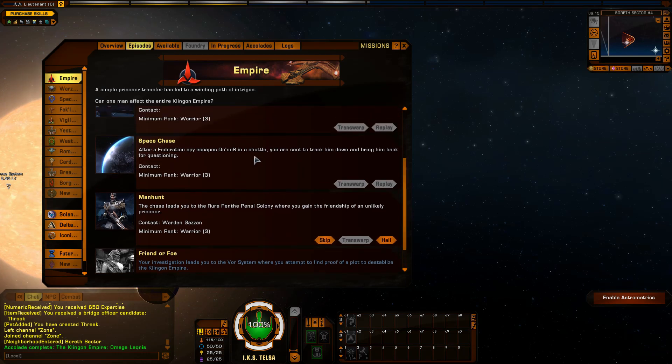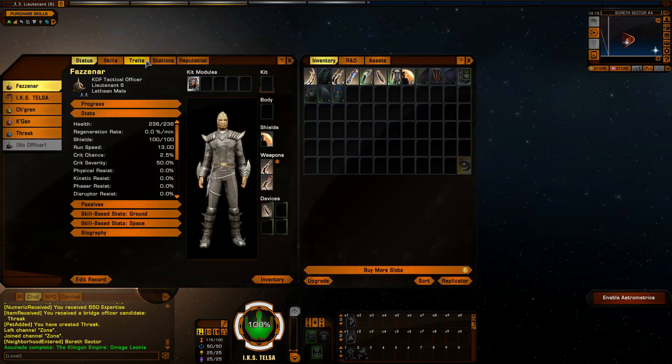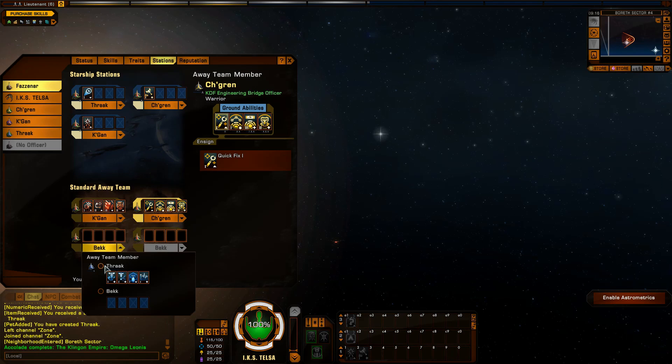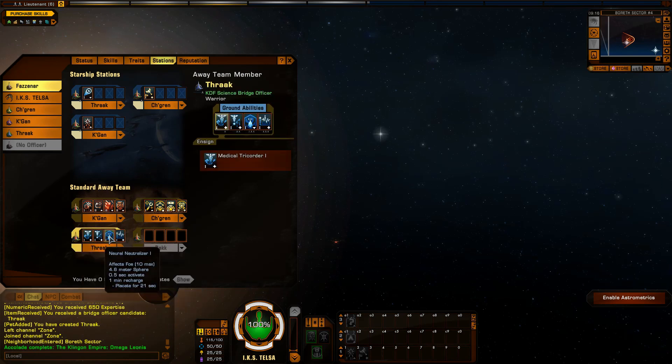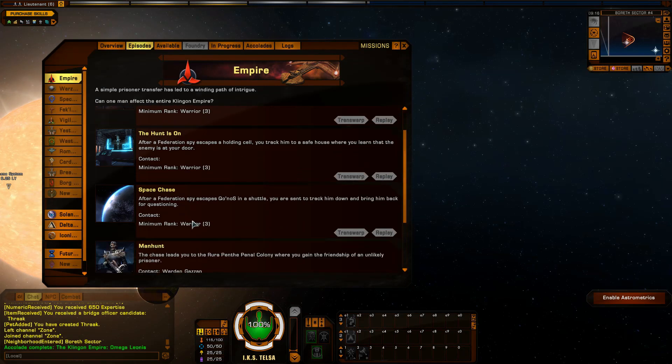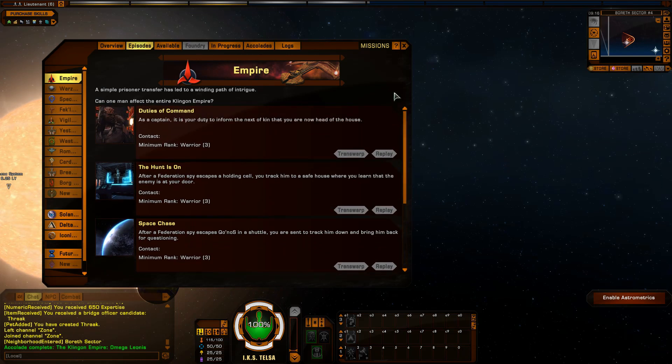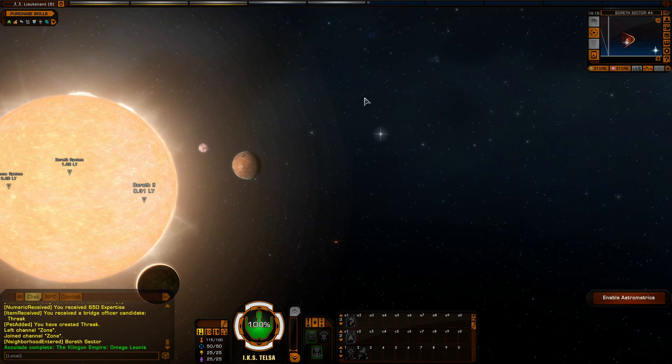That was Space Chase — a very simple mission just introducing you to space combat, with a little bit from the tutorial as well. I'm not sure how it's going to go with a tactical officer and ship; I really feel out of my depth, but I'm sure I'll get used to it and we'll learn as we go. I'll quickly make sure my Gorn crew member Thrak is all set up. In the next episode we'll be doing Manhunt — thank you very much for watching, and look forward to the next episode of Star Trek Online.